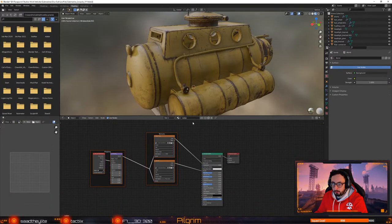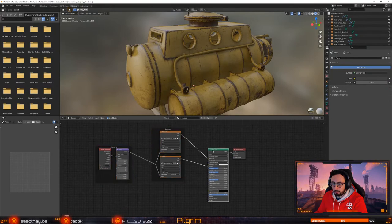So what happened just there was: if you go on the Principled BSDF, for me it's Control-Shift-T, and it sort of hooks everything up for you.